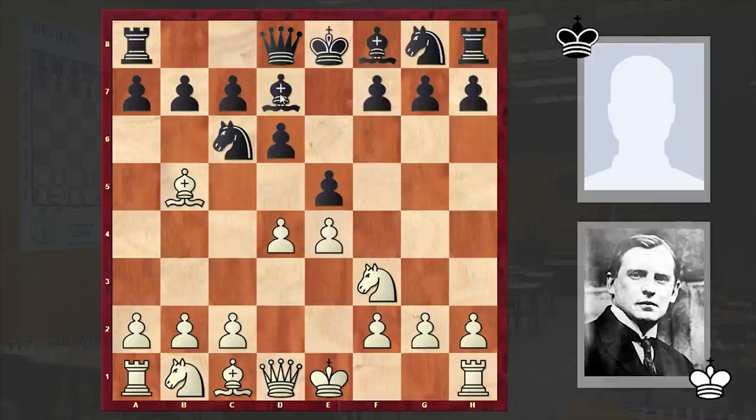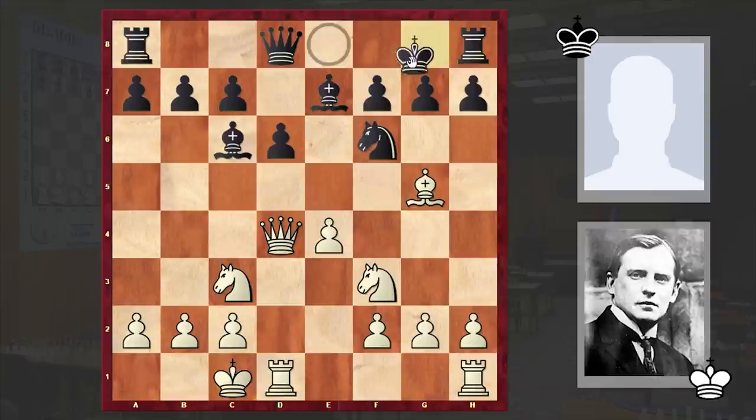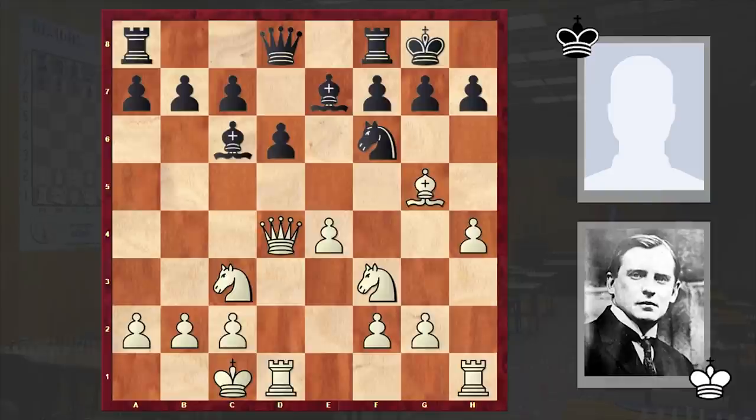d4, bishop d7, bishop takes c6, bishop takes c6, knight c3, e takes d4, queen takes d4 — knight takes d4 is an alternative — knight f6, bishop g5, bishop e7, after which we see opposite-side castlings, something which leads to a very sharp battle.